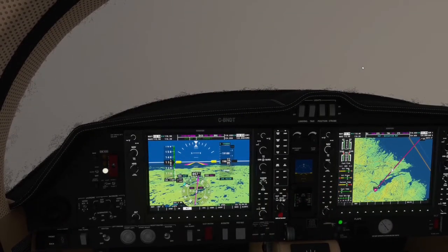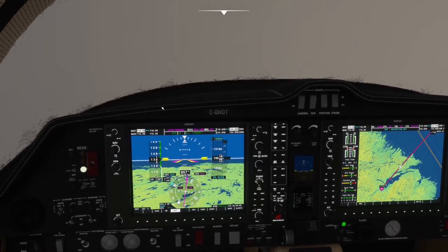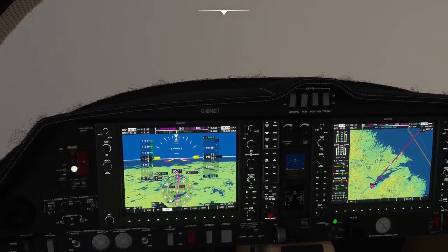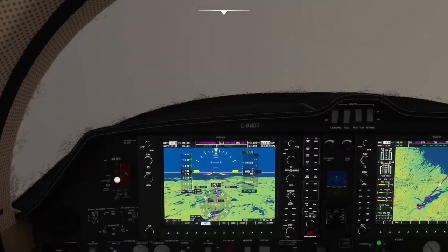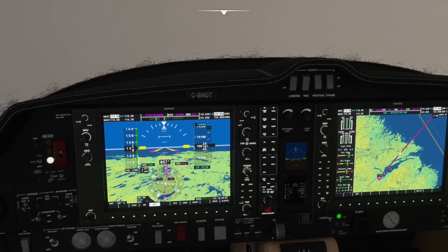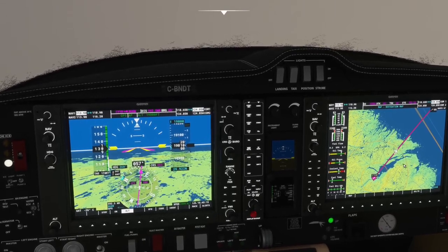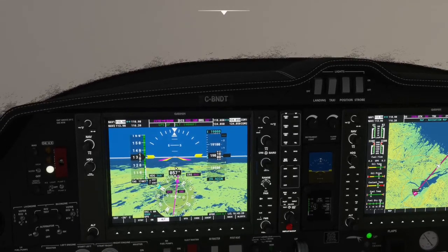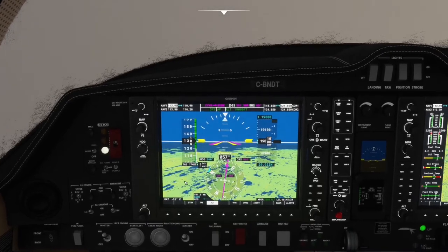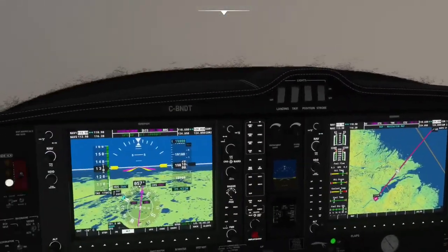Here we are at 19,000 feet, finally leveled off out of Goose Bay, and the weather never picked up — we're still in cloud. We were icing up pretty badly at our planned altitude of 11,000 feet, so I kept climbing as high as we could. The icing has pretty much stopped getting worse since it's so cold out — minus 26 degrees. The other benefit of being up here is a really good tailwind, giving us a ground speed of 230 knots — about a two and a half hour flight to Greenland from this point.